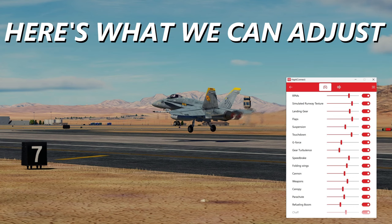I flew with it for about an hour to an hour and a half, adjusting the settings. Here are some things you can adjust: RPMs, simulated runway texture, landing gear, flaps, suspension, touchdown force, G-force, gear turbulence, speed brake, wing fold, cannons, weapons — and I tested it: when you drop a bomb you can feel the clunk come off the wing. Also canopy opening and closing, parachute, and the refueling boom for when you connect with a tanker. There's also chaff and flares.